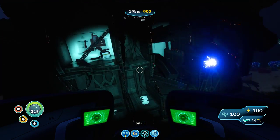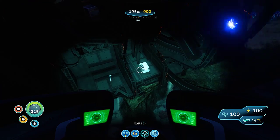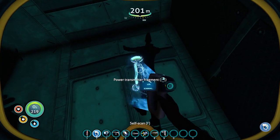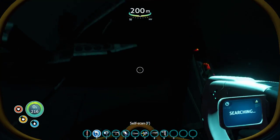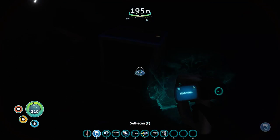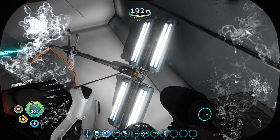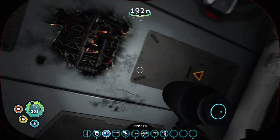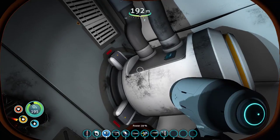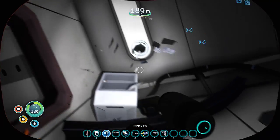Oh yeah, that looks like the entrance, right? It's probably tuned to your DNA or something. Oh hey, a Stasis Rifle Fragment! So useful. I need more magnetite. I'm not going home until I have at least eight of these. Yeah, it's useful to have. That's a door I can open. But these crabfish scare the living bejesus out of me.